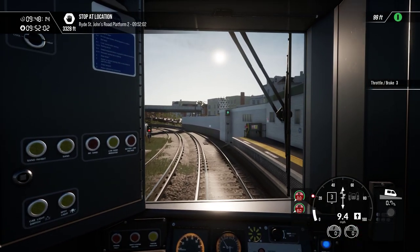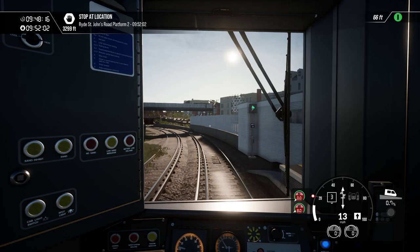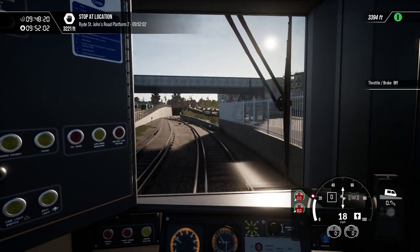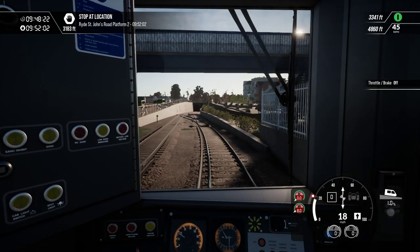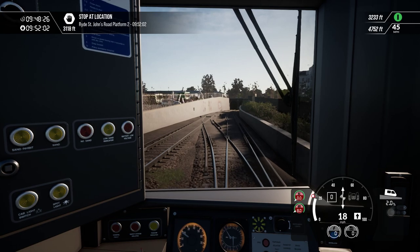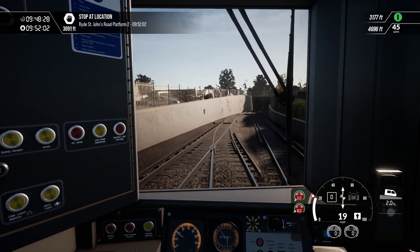Right, St John's Road next. We have to go through the right tunnel together. Just leave it at 18, let it coast. So we are going to go down quite steeply into the tunnel.